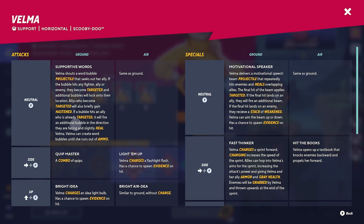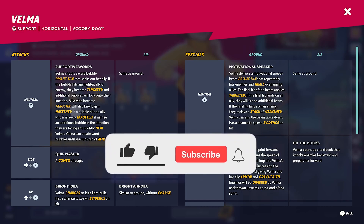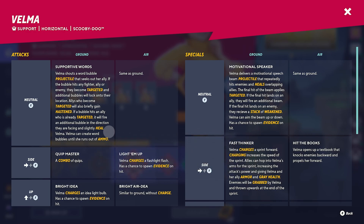So if you're playing a two-on-two match and you're using the supporting words, this projectile, if it hits your ally, can apply hastened and they also have healing properties. So keep that in mind when you're using that projectile.